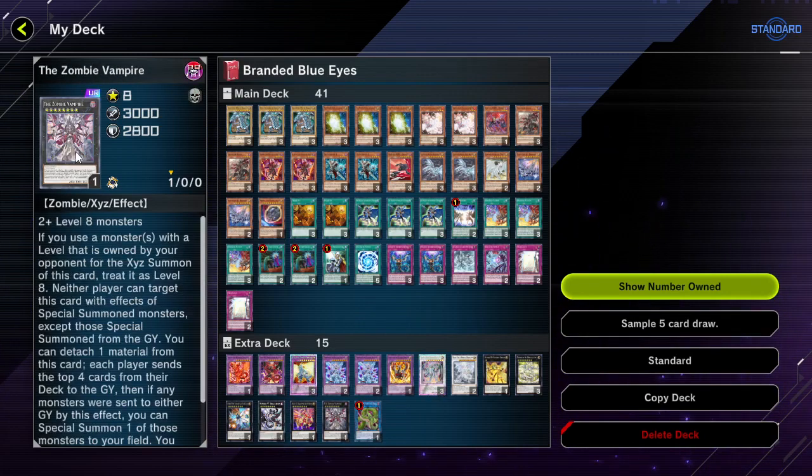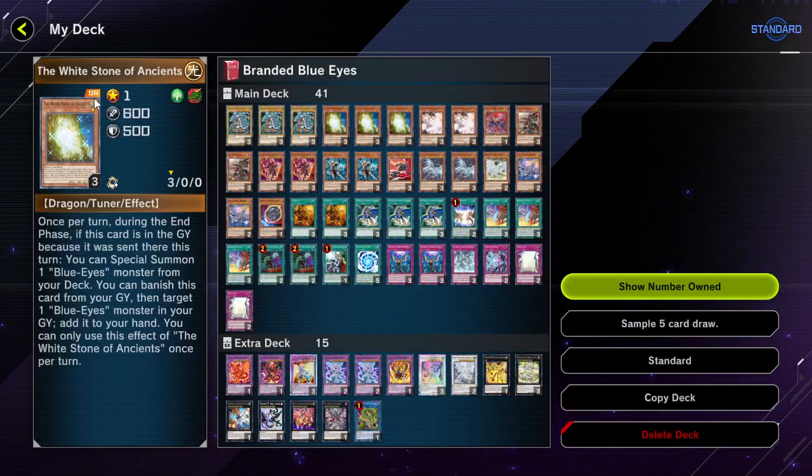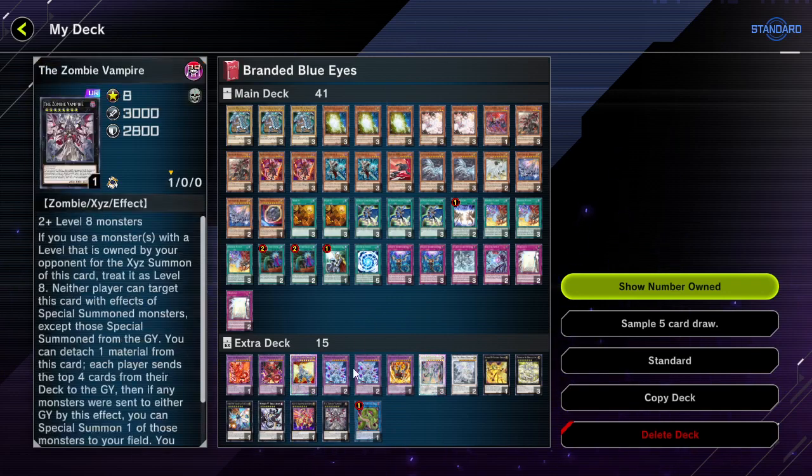One of my own choices is Zombie Vampire — you can treat it as level eight and special summon, but I'm mainly using it to mill my own deck out, especially when it's small, so I can get the effects of White Stone of Ancients popping. Also for regular Blue Eyes, that card is probably the best level eight to activate all your White Stones. I would recommend at least one copy.